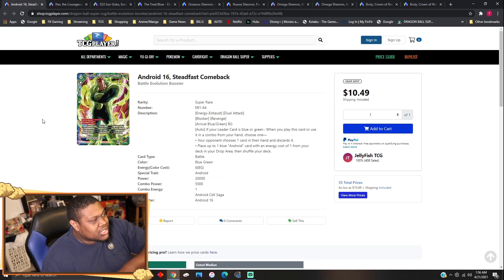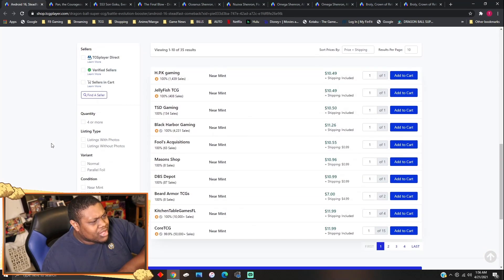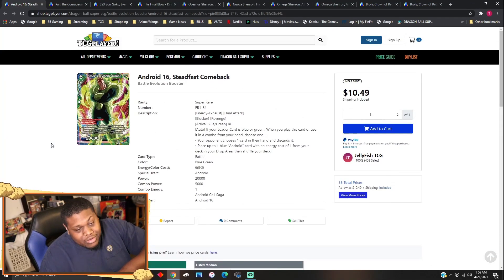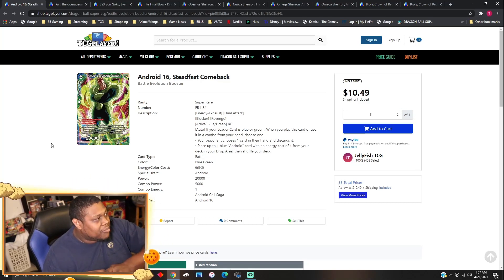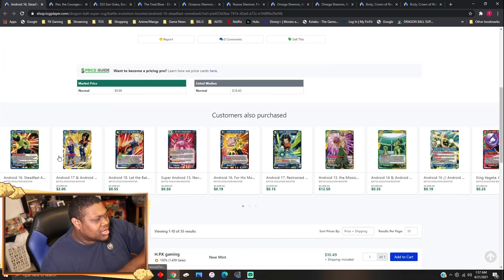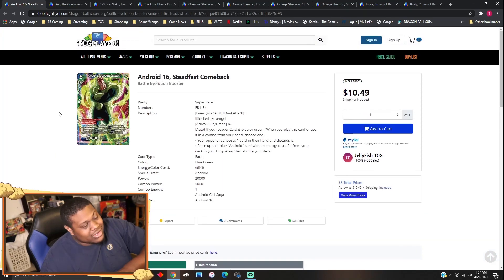Android 16 Steadfast Comebacks was hitting about $20, but right now it's $11 — almost half price. It's a blue-green arrival card with Blocker and Revenge. Almost all the About Our Evolution cards have gone down about halfway. But once this set stops getting printed, I think it'll go right back up. These SRs are really unique and for $10 to $12, pick them up.